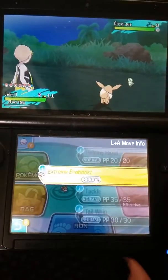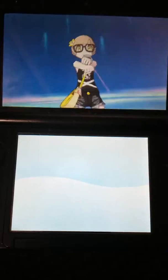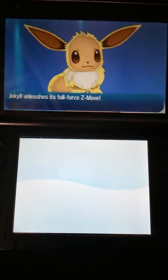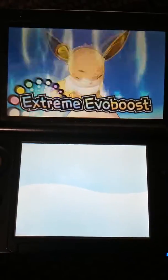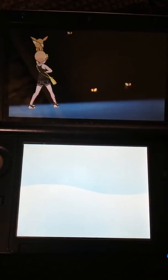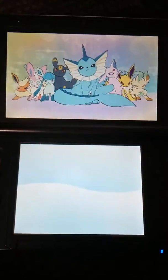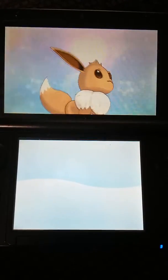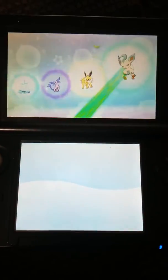Here's how it looks with a regular Eevee. As you can see, your character will do the movements like it does for the normal Z-crystal, and then it just adds that little deal at the end. Kind of looks like you are the chosen one.